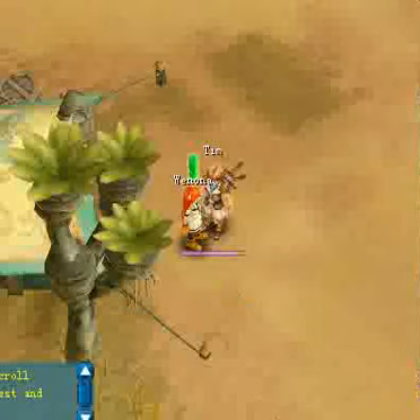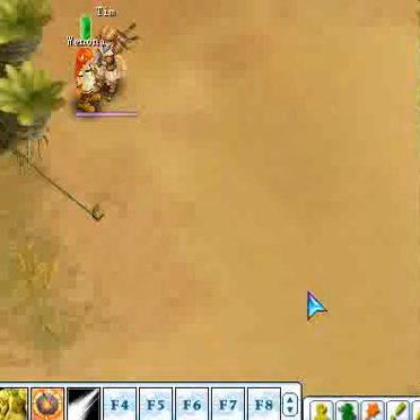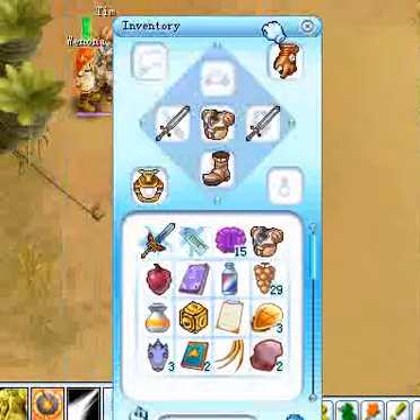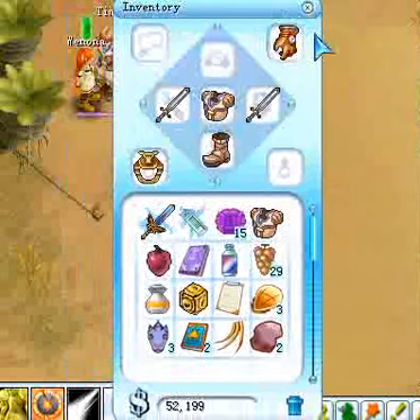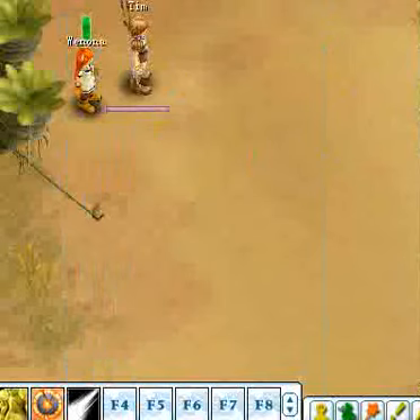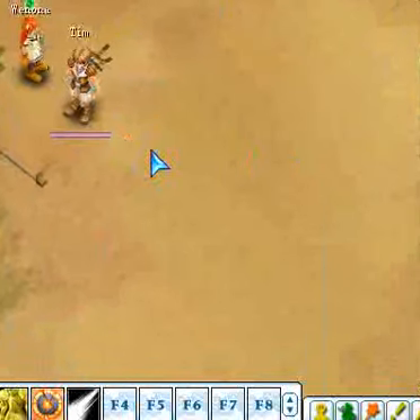The quests give you experience. Down here I want to go ahead and show you the inventory. You got your little inventory here - basic armor, weapons, shield. I got a sword I'm waiting to use. That's pretty much all the basic stuff about the game.